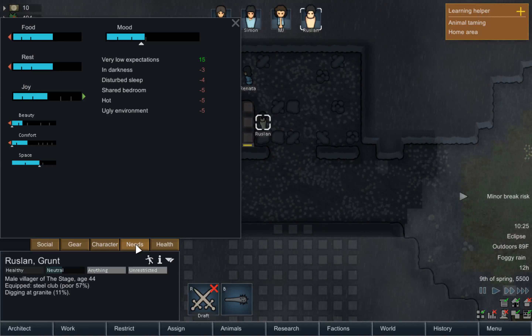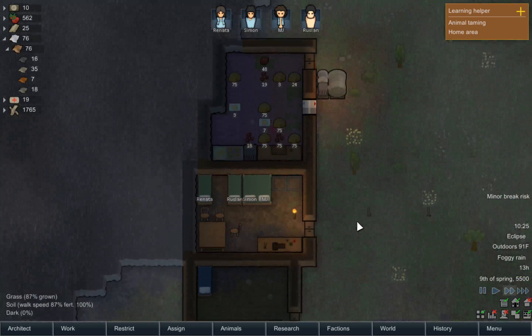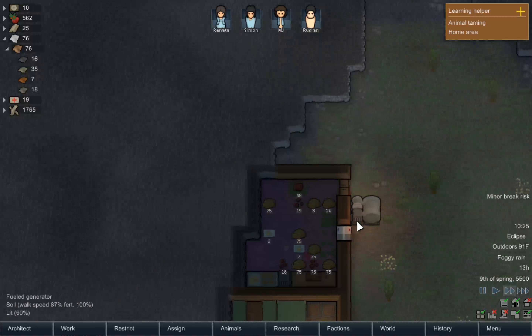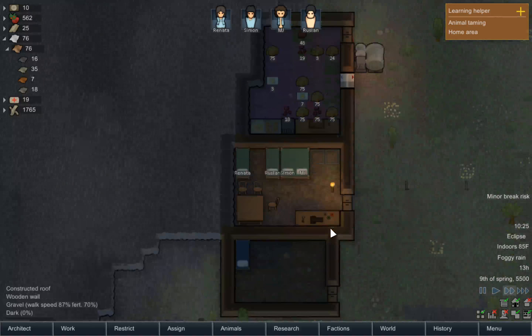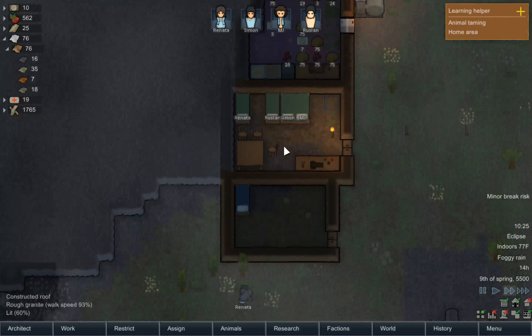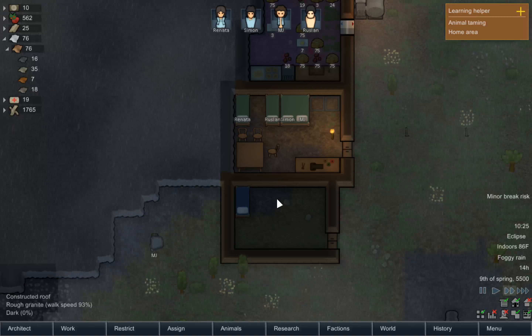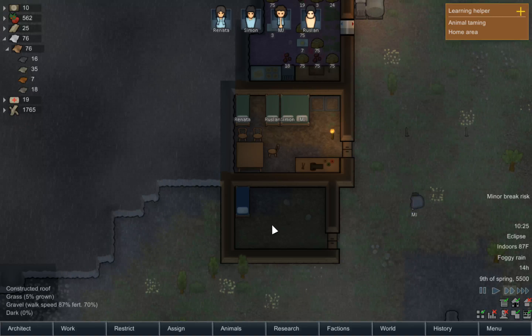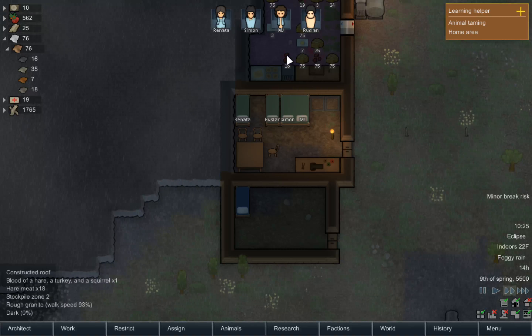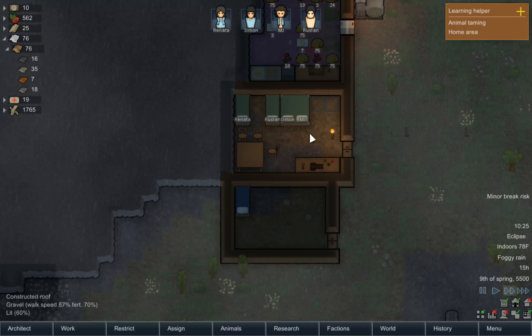Minor break risk. What's your problem, Rustlin? Ugly environment and you're hot. It's 90 degrees. It's raining out — that should cool you down a little bit. 70 in here, 80 in here. Why is it cooler in here than it is in there? Is it because it's closer to this, or is it because this granite wall insulates things a little bit more?